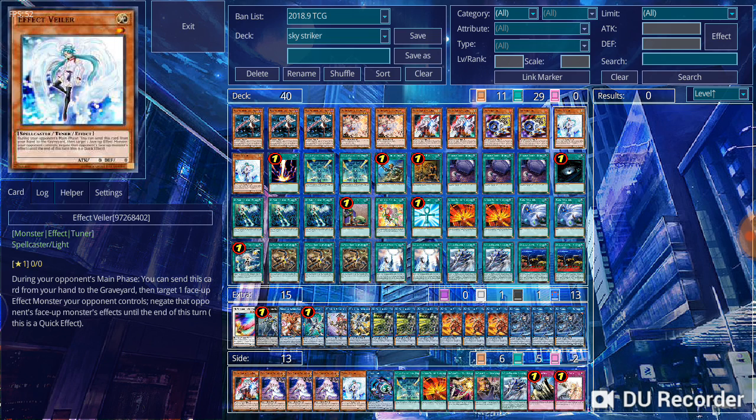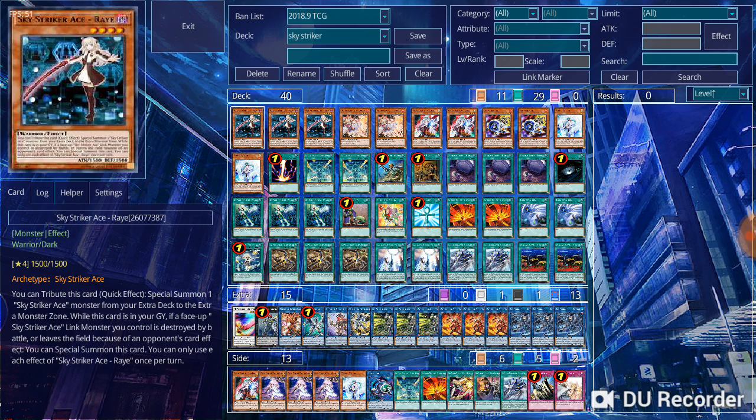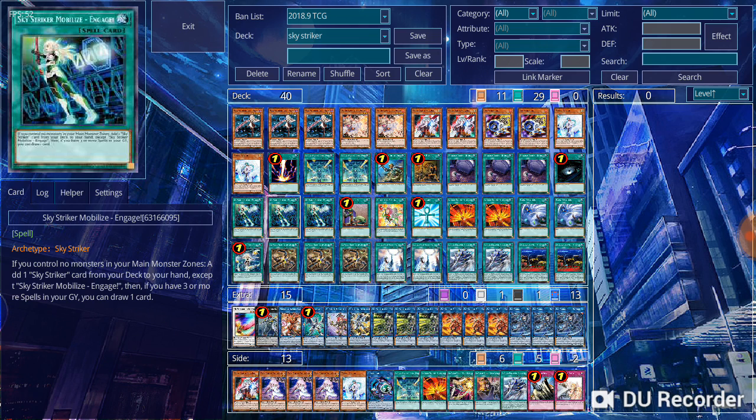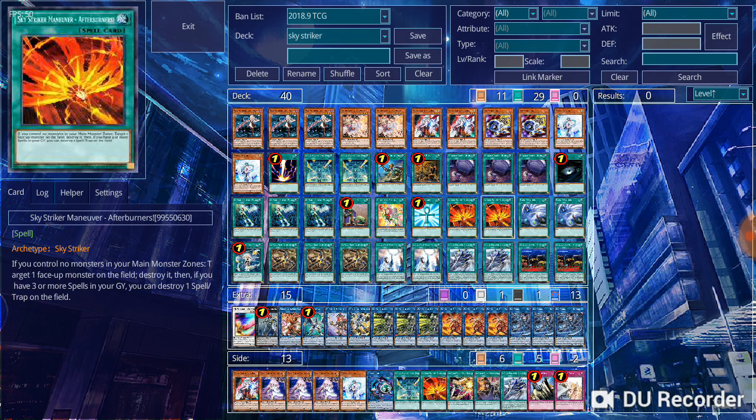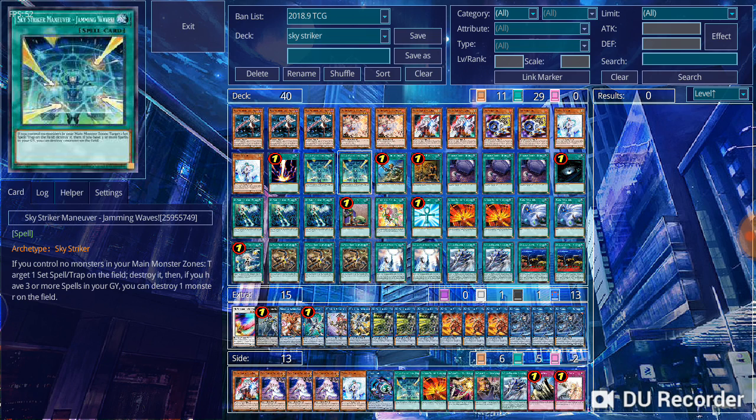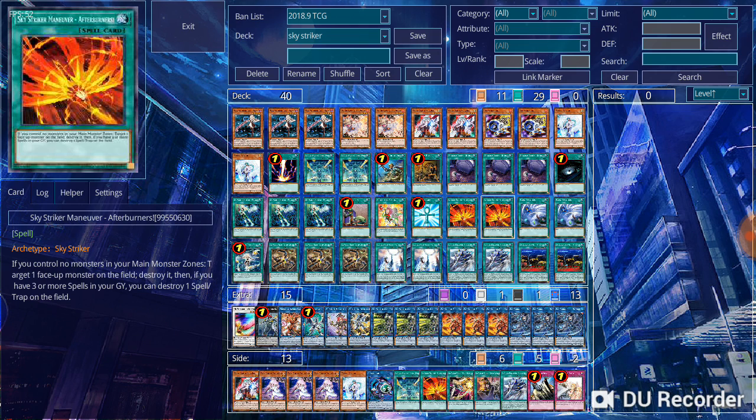You have draw power from Engage, and control with Widow Anchor — it's somewhat like an Effect Veiler, but you can use it on your opponent's turn to really mess up their plays. You have a double shot at getting rid of monsters and spells with a combination of Afterburner and Jamming Wave. Just note that Jamming Wave has to destroy set cards, so if your opponent flips the card, it's not going to resolve. Similarly, if your opponent flips a monster face down for Afterburner, it will miss the target, so you have to be careful.